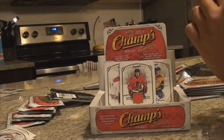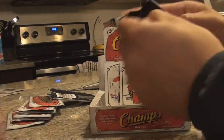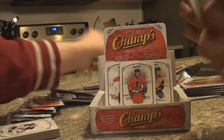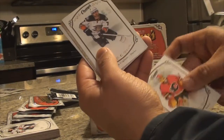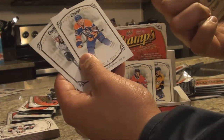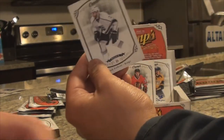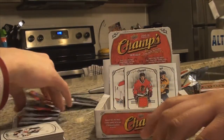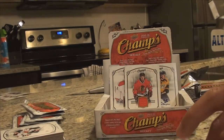Trying to go four for four. Open it up — what do we got? Hiller, Cogs, Nash, Bernier — not a short print. And a Derek Forbert rookie. Three for four. As long as we're getting rookies, I'm happy. That'll come in nicely alongside that Arvidsson. Carey Price is going to be good.